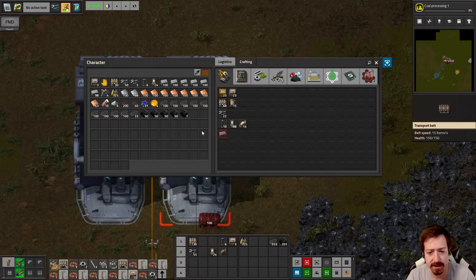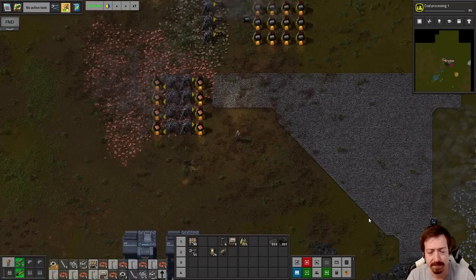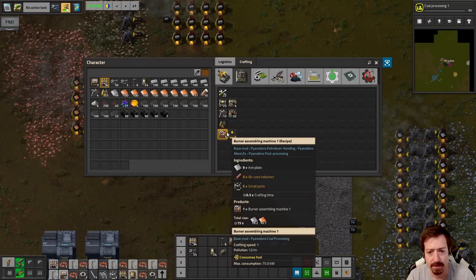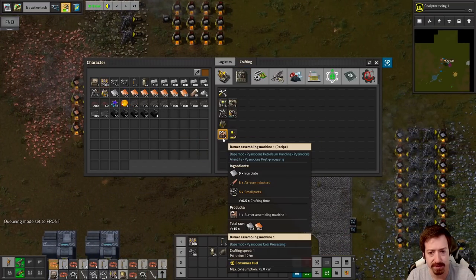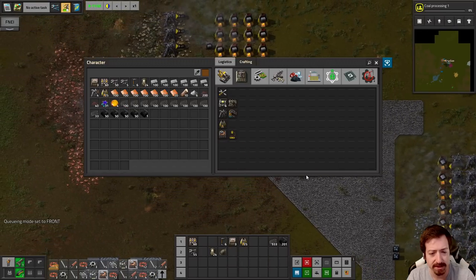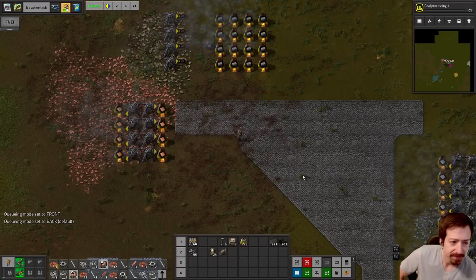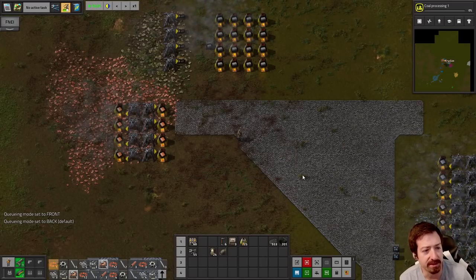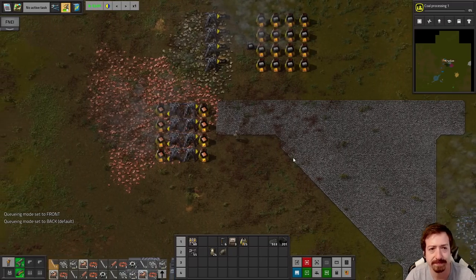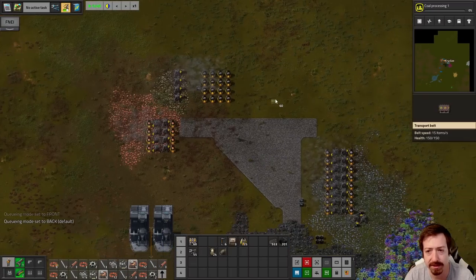I guess we've got to start automating things with what we have — which is not much. Oh, those need to be in the front — wait, those are burner assemblers? I did not notice that. Burner assemblers — oh boy. Well, we've done that before. So we're going to need coal on a belt for sure.